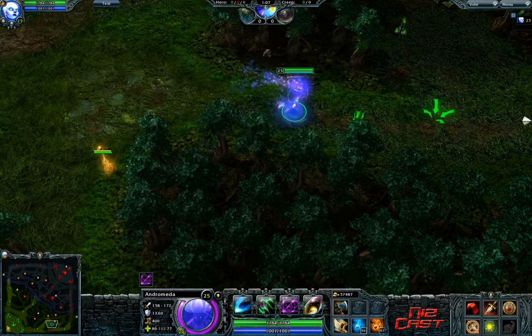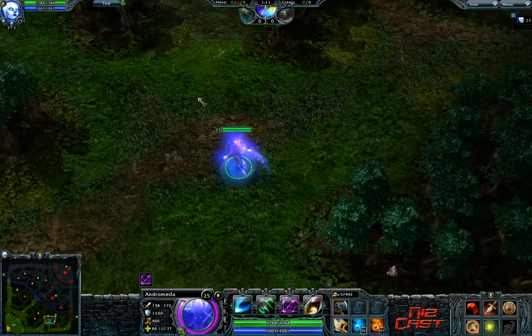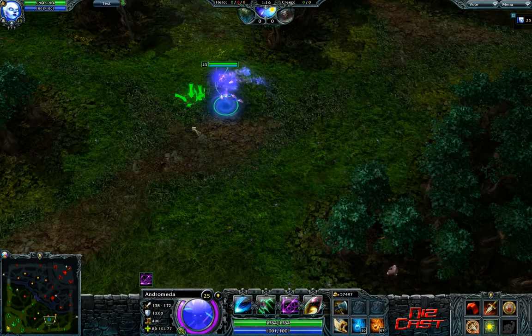On to this episode and what I want to be covering: types of wards that you can use to see enemy movement, to set up ganks, protect against ganks, those kind of things.